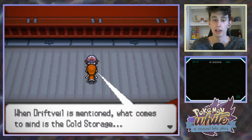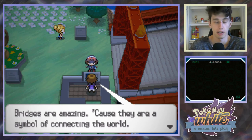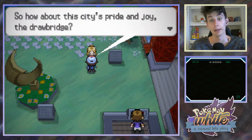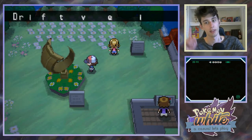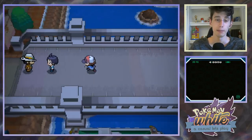When Driftveil is mentioned, what comes to mind is the cold storage. And Charles. So we made it to the end - I could have done that last episode, not gonna lie. I just didn't know what to expect. Bridges are amazing because they are a symbol of connecting the world. We also call it the Charizard Bridge due to its elegant form. Charizard has an elegant form? I kind of agree. I have a box of him right behind me.